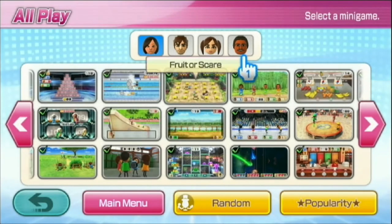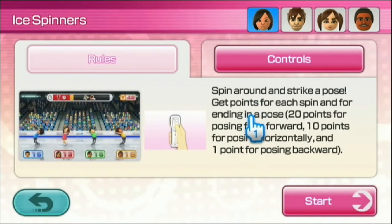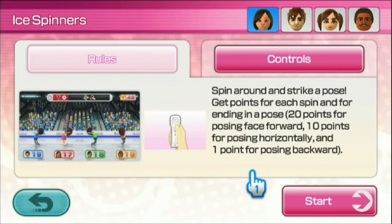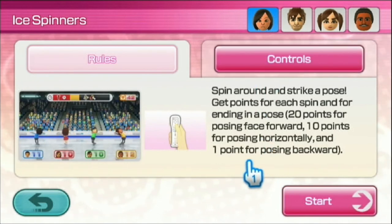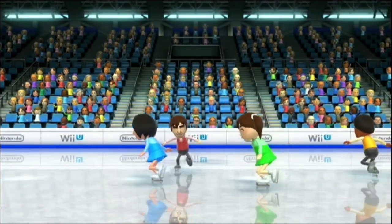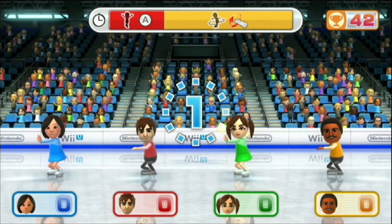Next we have Ice Spinners — figure skating. Spin around and strike a pose. Get points for each spin and for ending in a pose: 20 points for posing face forward, 10 for posing horizontally, and one for backward. Rotate the remote and when the bar on screen turns red, press A to stop your spin. You could probably time it so your Mii faces straight when you press A.